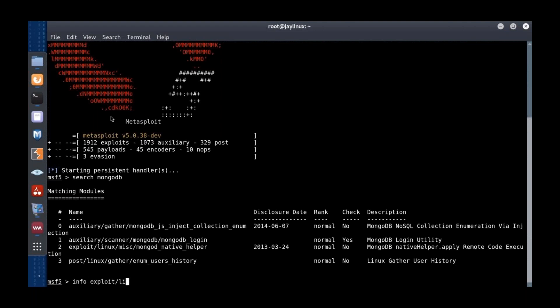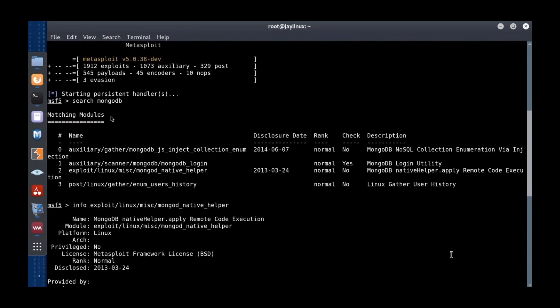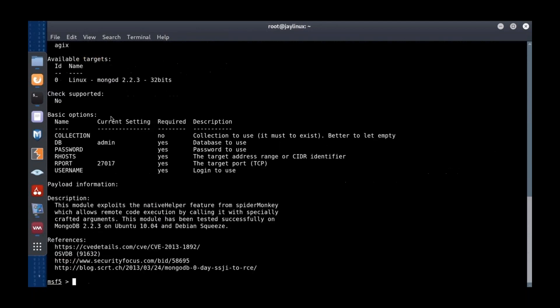I love Metasploit as a teaching tool because it's the tool we all have. I type 'info' then the path to the exploit from my search. Looking at the beginning, it gives a title and says the vulnerability was disclosed in 2013. It works against MongoDB 2.2.3, tested on 32-bit. Sneakers is a 32-bit CTF VM, and this basically says you're going to get code execution out of Ubuntu 10.04.